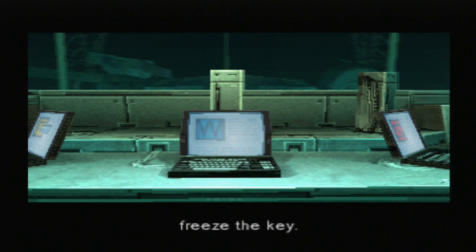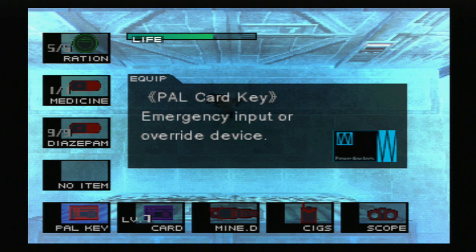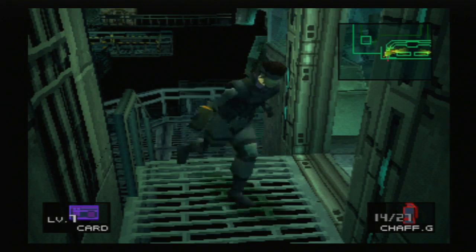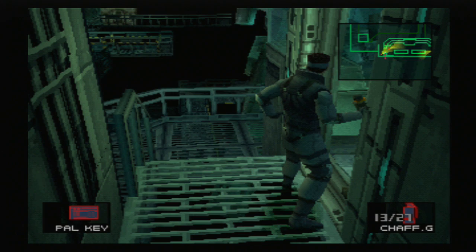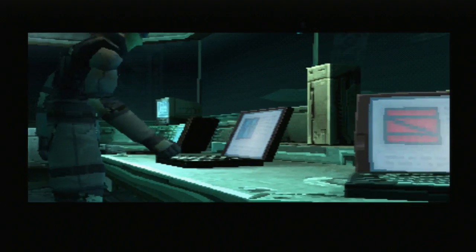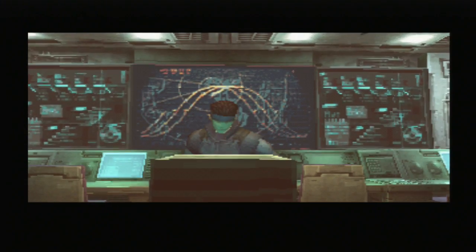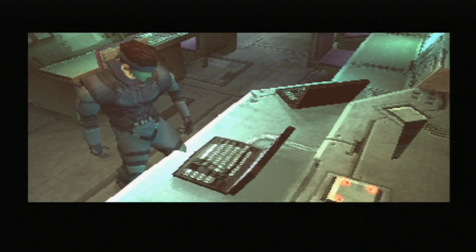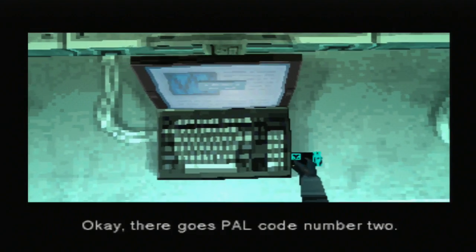Now PAL number two - freeze the key. All right, ladies and gentlemen, it is now blue which means we can get the heck out of dodge. We made our way back up here, so we got to repeat the process again - get out the PAL key, throw a chaff grenade, and this time we go to the middle laptop. Okay, there goes PAL code number two.